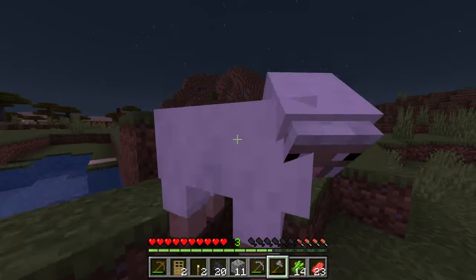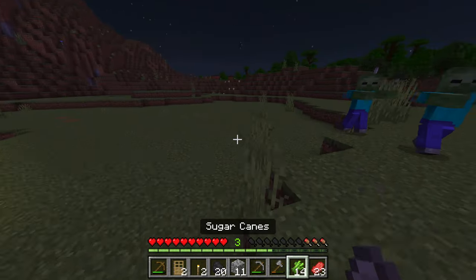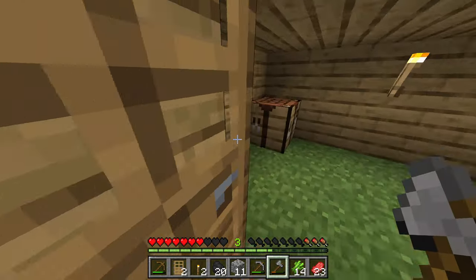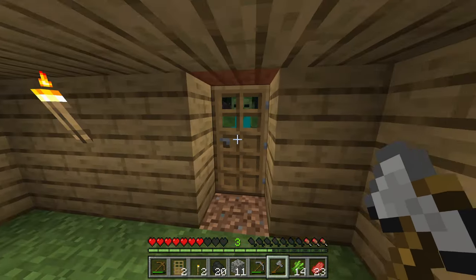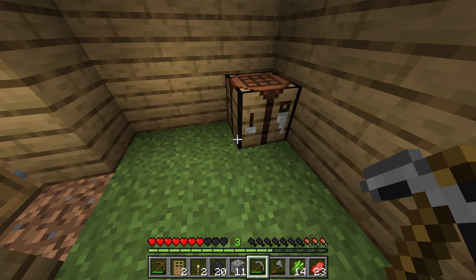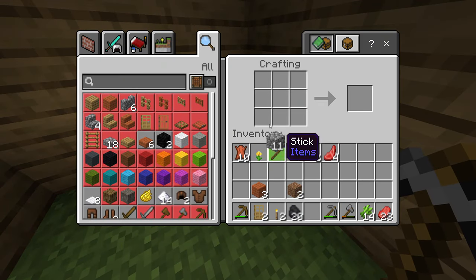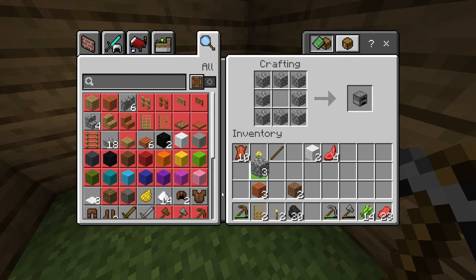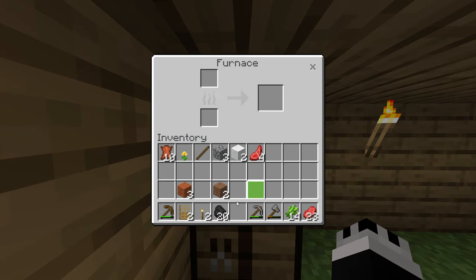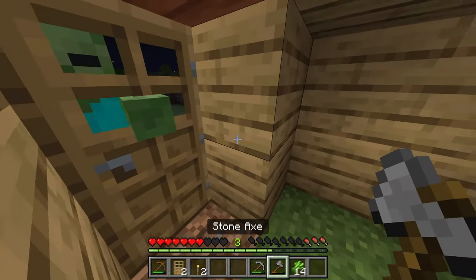That's basically all I'm going to cover in this beginner tutorial, but I'm going to add one more thing. You can see now there are monsters out — this is when the health thing comes in. When there are monsters, they try to hit you and kill you. Run inside your house to stay away from them. If you get all the way down in health — you can see three of my hearts are grey, which means they're gone — you will eventually die and lose all your progress. That is why you want food. Once you make a furnace, you can use your coal and all the food you got to cook it up, then eat it to restore health.